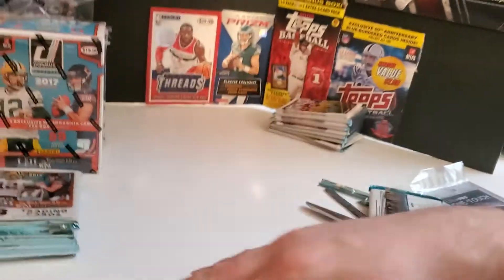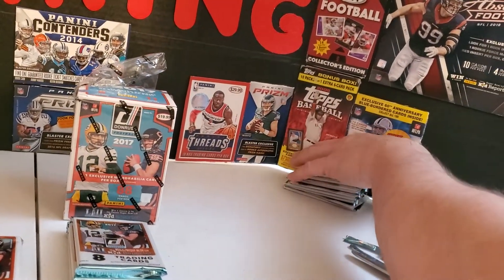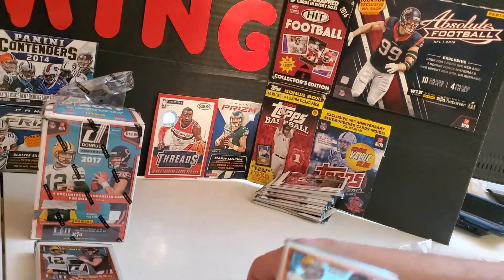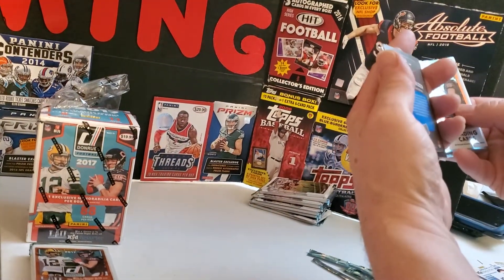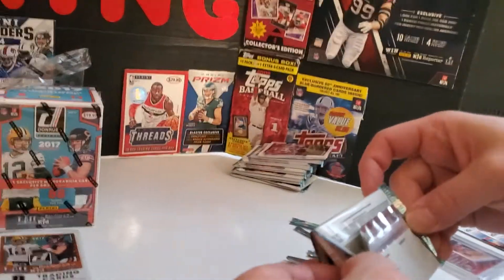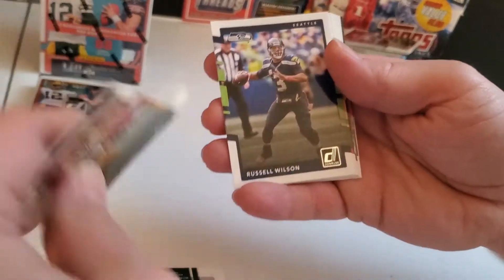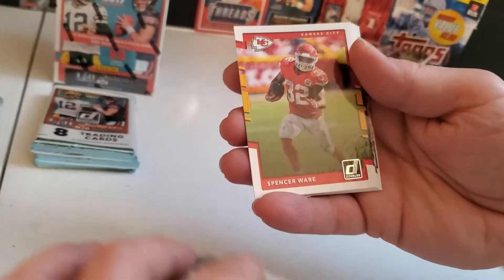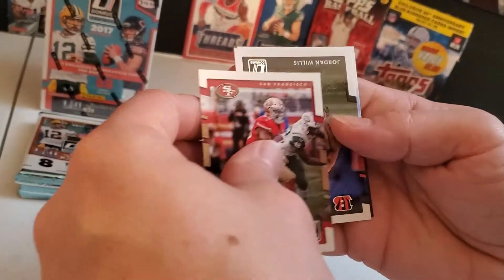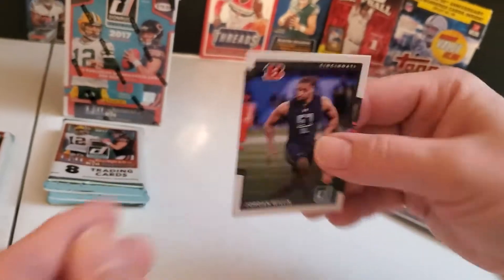I didn't look to see what number that was. Kaiser was card 304 — I've been close. I think this is pack seven. Starts off with Reggie White, Hall of Famer. And there's Russell Wilson. Carlos Hyde, the 49ers. And there's our rookie — Jordan Willis, Bengals. Four packs left and I can't wait for that thick pack.